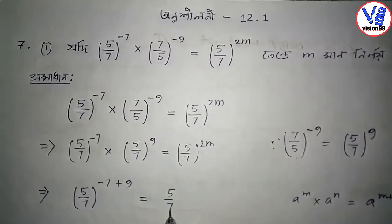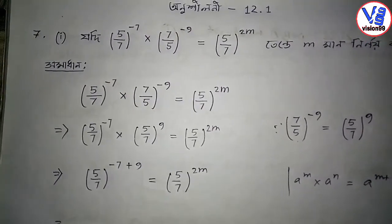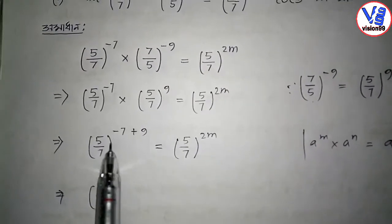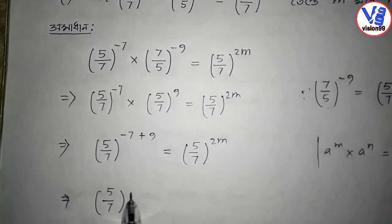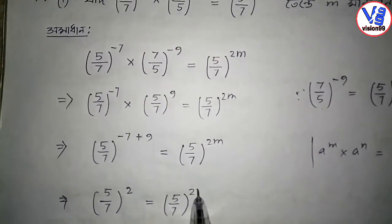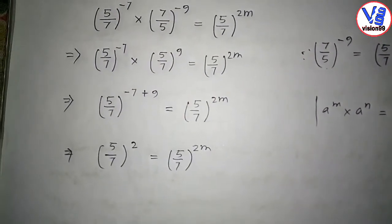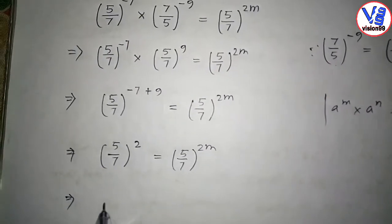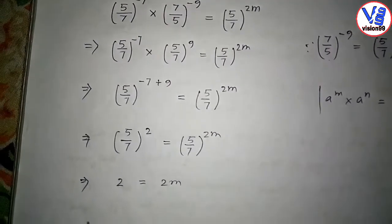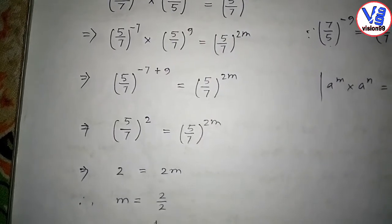This gives: 5 by 7 whole to the power twice M equals 5 by 7 whole to the power minus 7 plus 9. Applying the law, A to the power M plus N: minus 7 plus 9 equals 2. So 5 by 7 to the power 2 equals 5 by 7 to the power 2M. Therefore M plus 2 equals 2M, giving M plus 2 equals 1.